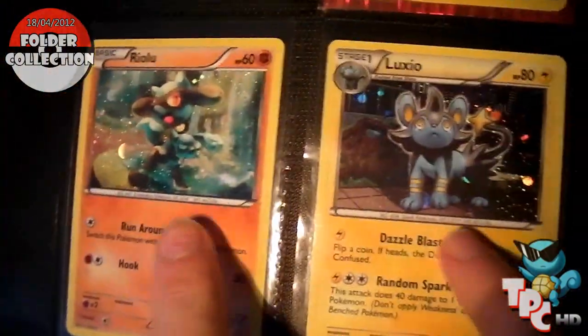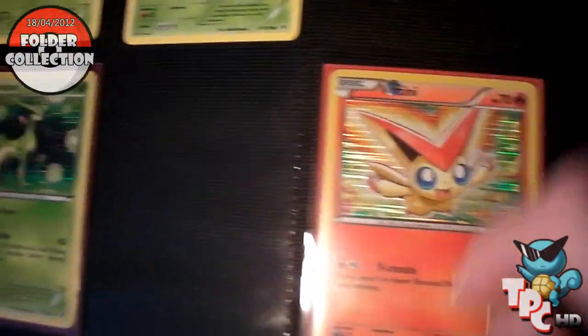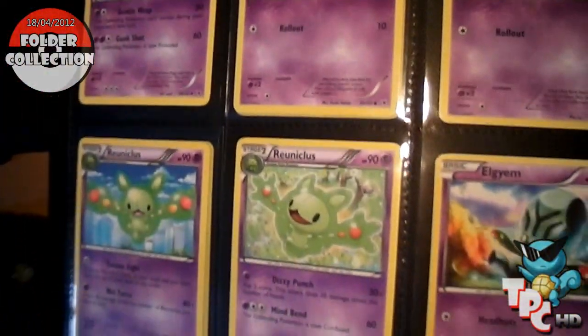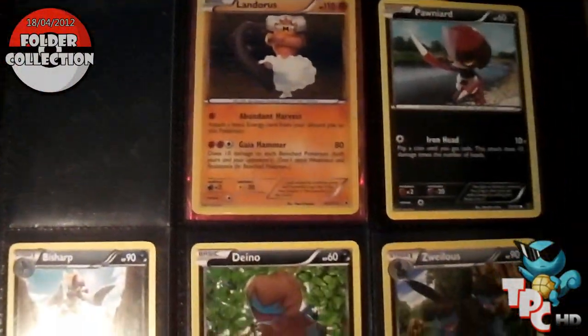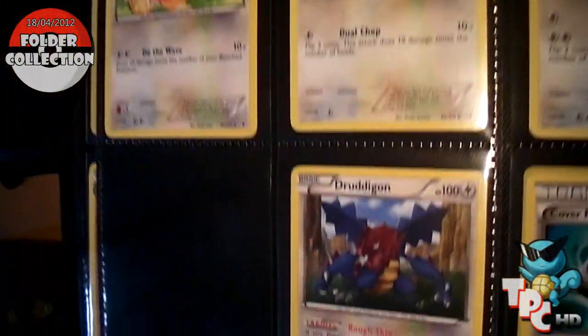The Mewtwo box promo and the blister promos. Now this goes on to Noble Victories — the first page is done. I need two on the second page. I'm not sure if that's a Shelmet Rare or not. I'm missing a few cards — I've got the Victini holo, the Terrakion, but I'm just missing a few. Missing two there, one there, that page is done. Missing one there which I think is a Chandelure holo or rare. That page is done, missing two cards on this page. Missing the Hydreigon holo — I think that's a Cobalion Rare.